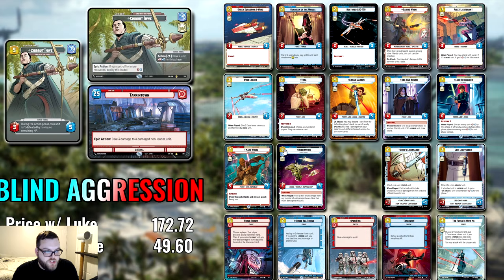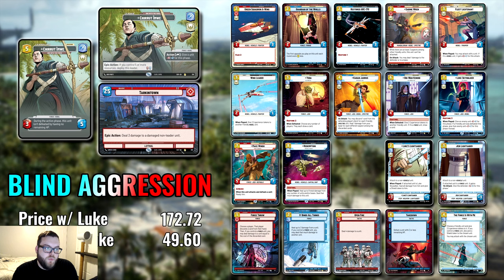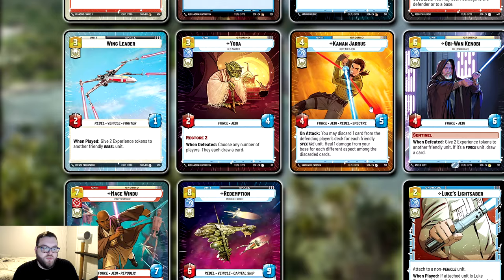Guardian of the Wills comes out on turn one, and the first upgrade you play on this unit each round costs one less — so you can go Guardian of the Wills into a one-cost Luke's Lightsaber or a two-cost Jedi Lightsaber on turn two, which is pretty great. Yoda is a force unit with Restore 2, and when he dies you choose any number of players and they each draw a card — typically yourself. Yoda in a Twin Suns game could be like a politics card, and it could even be a sleeper tactic in a mill deck where you never select yourself when Yoda dies and just make your opponent draw cards.